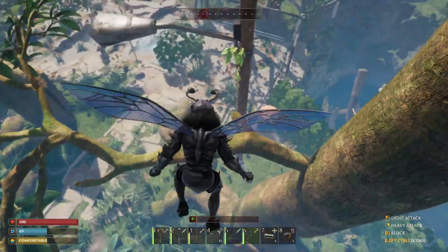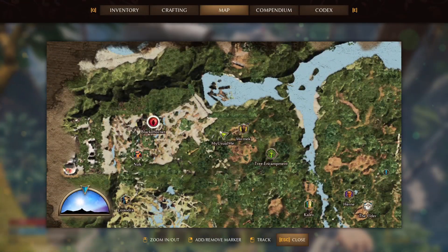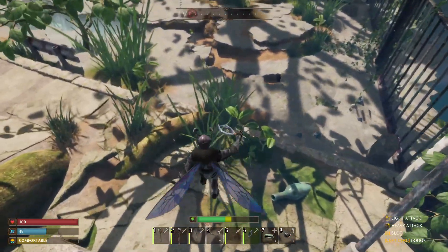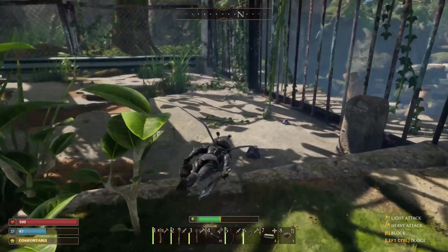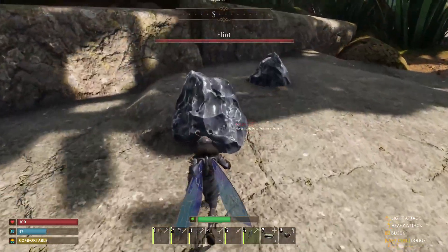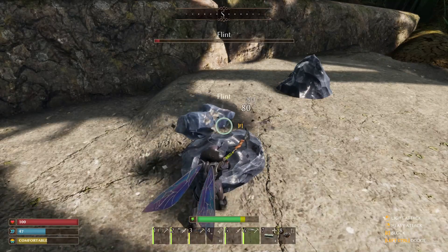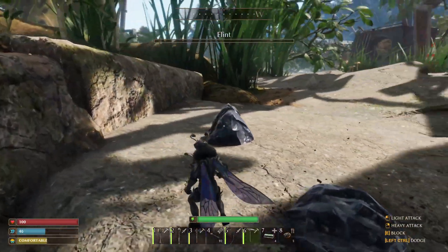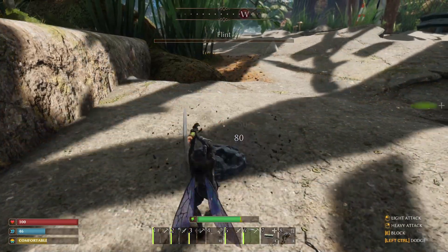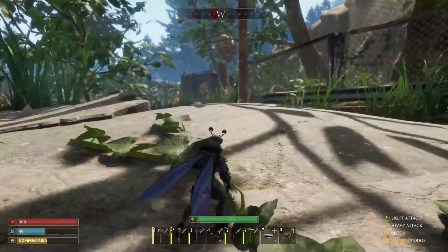One of my other favorite places to gather flint is right here in the northwestern corner of the map. There's not a huge amount of flint here like on that beach I showed you, but there is some. All the nodes are going to be the same — between two and three flint at a time. So that covers the flint, bark, and silk locations. Keep in mind this is not all the locations available in the game, and since this is early access things might change.